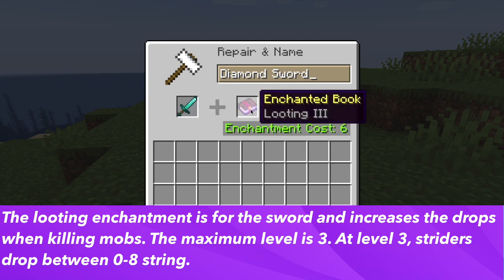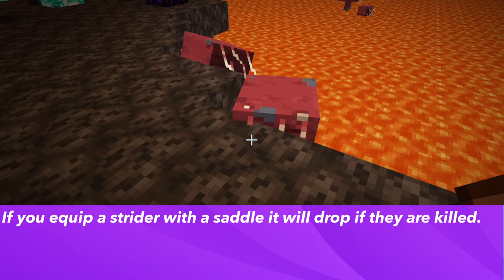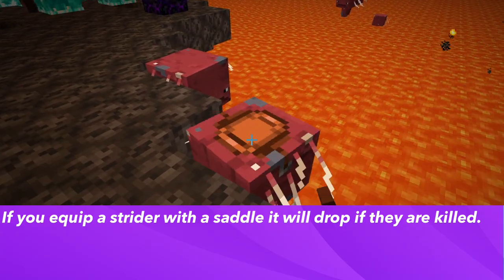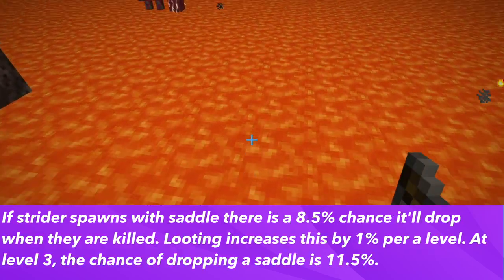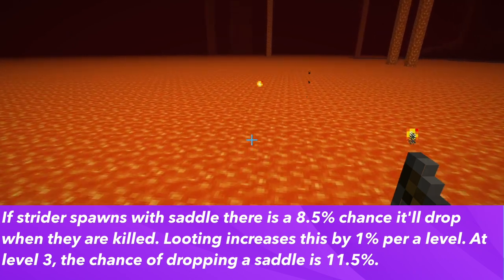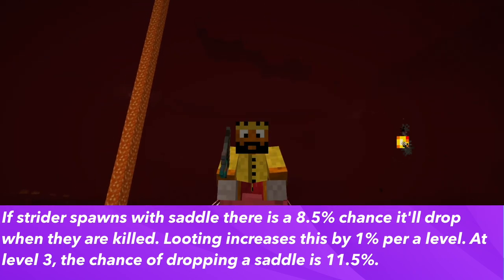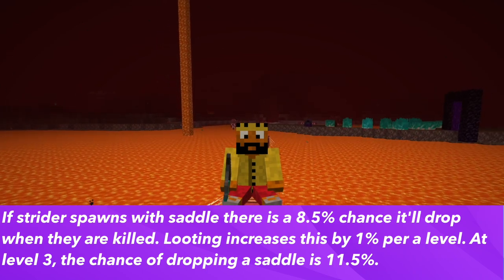The maximum looting level is 3. At level 3, you can get between 0 to 8 string from killing a strider. If you equip a strider with a saddle and they are killed, the saddle will drop. If they spawn with the saddle, when you kill them there is an 8.5% chance of dropping the saddle. Looting increases this by 1% per level, so at level 3 you have an 11.5% chance of them dropping their saddle.